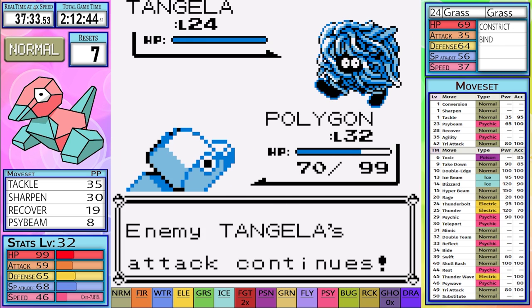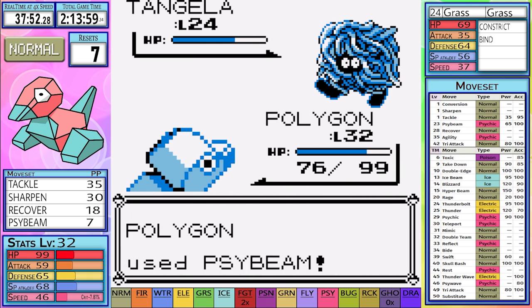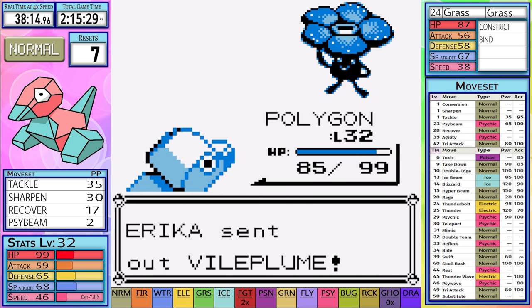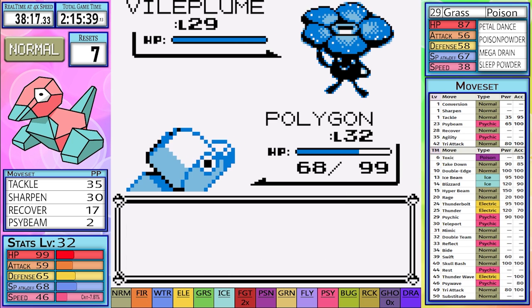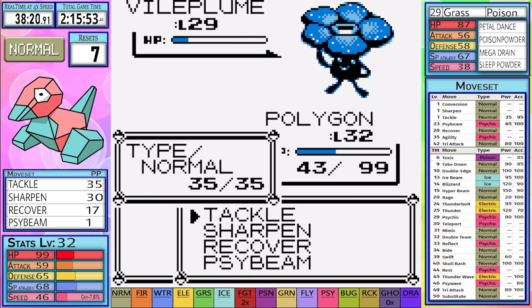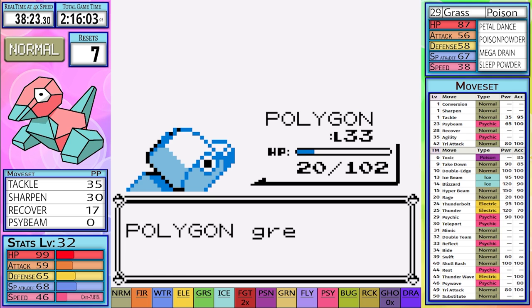The Tangela battle is just impossible to narrate. When I have Recover, this is not a matter of if I can take it out, but when. After a much longer than expected amount of attacks, I finish off Tangela but only leaving me with 2 Psybeams remaining. Vileplume is next and it outspeeds me, hitting me with a Mega Drain. The next Petal Dance does a lot of damage. In hindsight, Tackle could have done enough damage, and the next Petal Dance would finish me off — luckily it doesn't, and I get the Rainbow Badge.